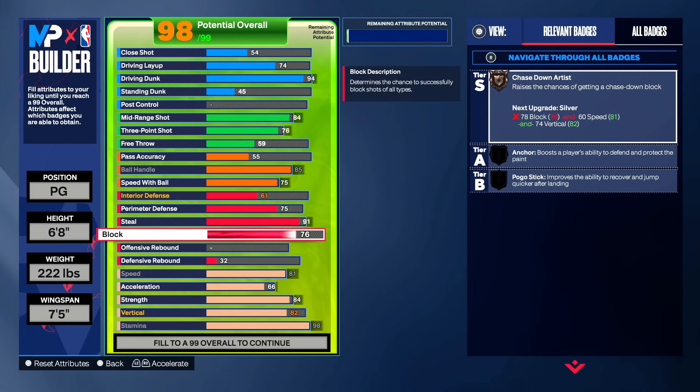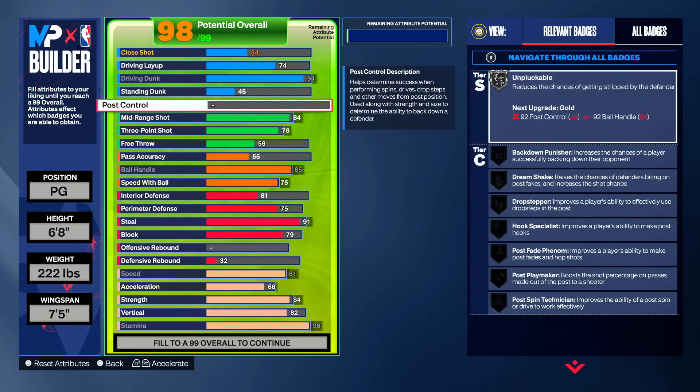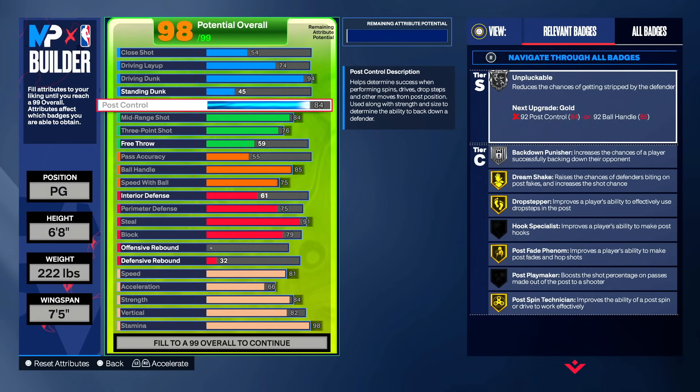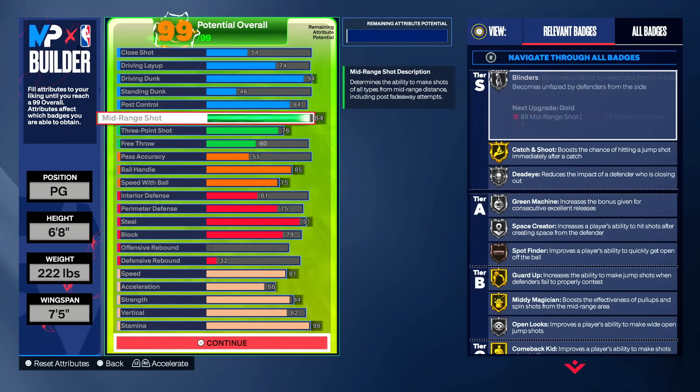For the block, we are going to put that all the way up to a 79. Stopping at 77 gives you bronze anchor; going to 68 gives you bronze chased-on artist; going up to 78 gives you silver chased-on artist; and 79 gives you bronze pogo stick. Now we're at 98 overall with a little bit left to upgrade. We're gonna throw all of that on our post control — all the way to an 84 — giving us gold post scoring badges so we can bully anybody as a bailout if we get boxed up. I can go in the paint, drop-step, shoot a post fade, spin you, throw you out of the way — that's a free bucket. Then we put the standing dunk up to a 46 and the free throw up to a 60, and the build is done.